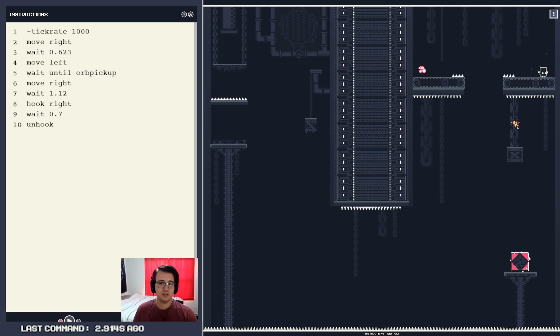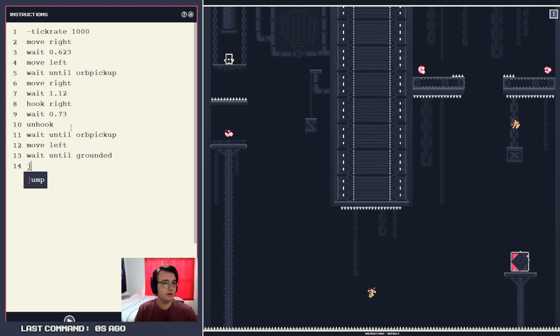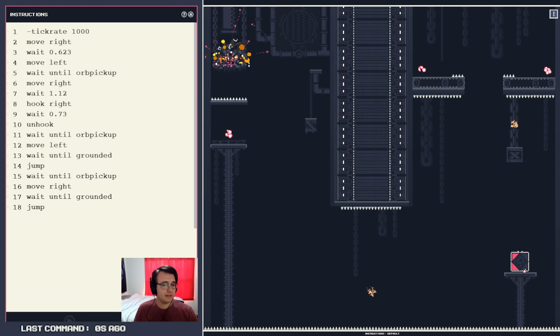Let's take a look at what actually has been happening here. This was not a bad launch at all. I kind of want to maybe unhook here, because what the hell happened? Why did I change directions midair? Oh, because I'm moving right. Well, that's about as good an angle as I'm gonna get. Maybe if I wait a little longer, that could still work. I just gotta be sure not to clip on the little piece there, and then wait until orb pickup, move left, wait until grounded, jump, wait until orb pickup, move right, wait until grounded, jump. And that should be close.